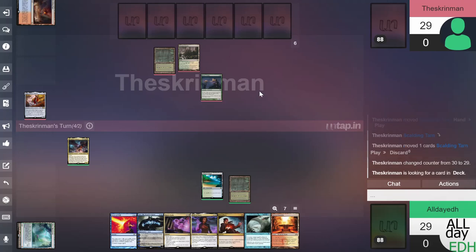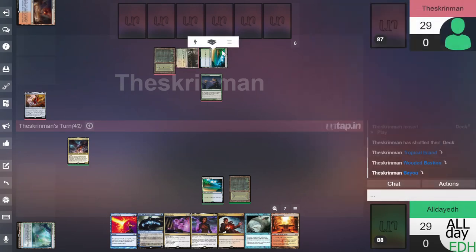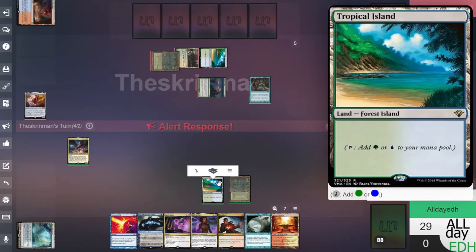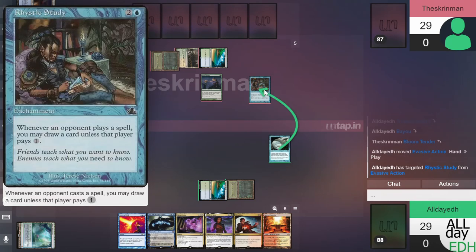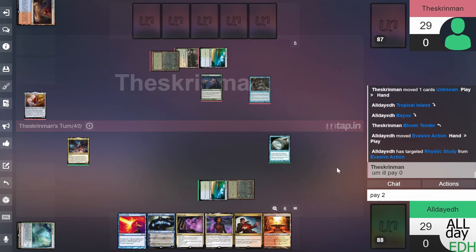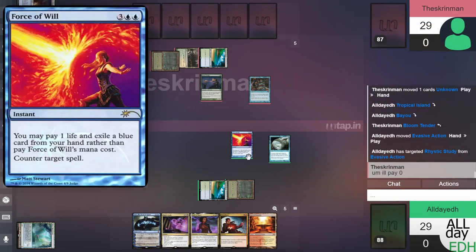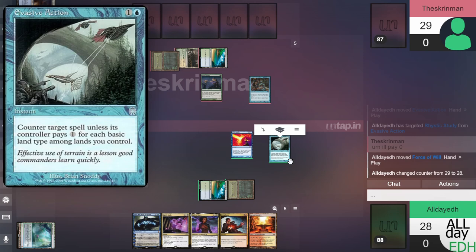He's cracking his Scalding Tarn for a Tropical Island. He taps three to play Rhystic Study. I'm alerting and countering Rhystic Study with our evasive action — tap two and counter it. First time I've ever played this card, which was awesome. Wait — counter target spell unless its controller pays for each basic land type among lands you control. Since we're just having a fun game, I'm going to use Force of Will instead and pay one life.